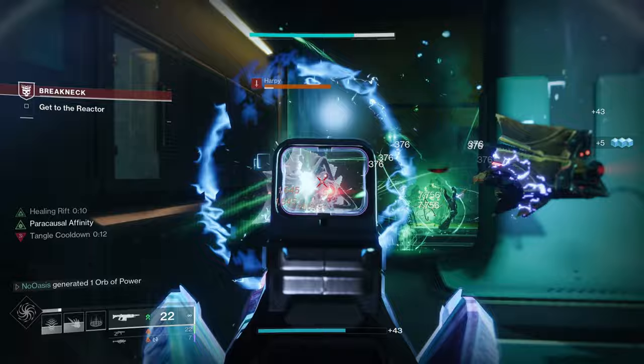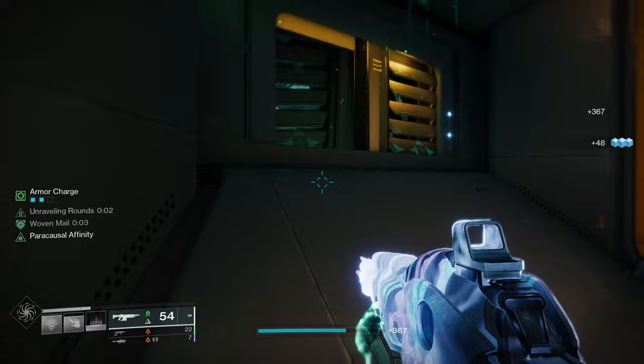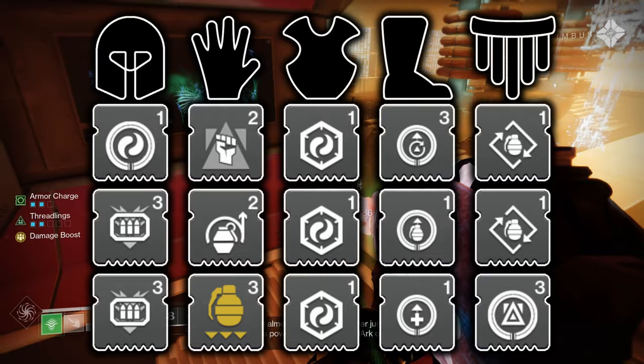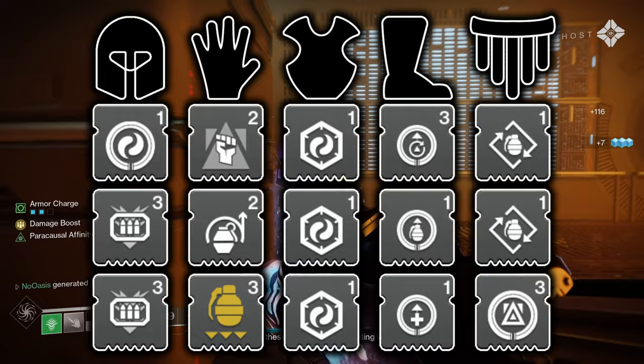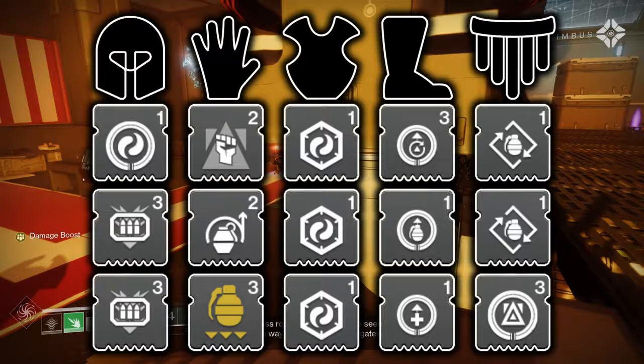For the armor mod setup, I'll first present the prescriptive setup. On your helmet, run one Harmonic Siphon mod and two Heavy Ammo Finder mods. On your arms, run one Focusing Strike, one Impact Induction, and one Grenade Kickstart. On your chest piece, run whichever Resistance mods you need for the content you'll be playing. On your legs, run one Absolution, one Innervation, and one Recuperation. Lastly on your bond, run two Bomber mods and one Reaper mod.